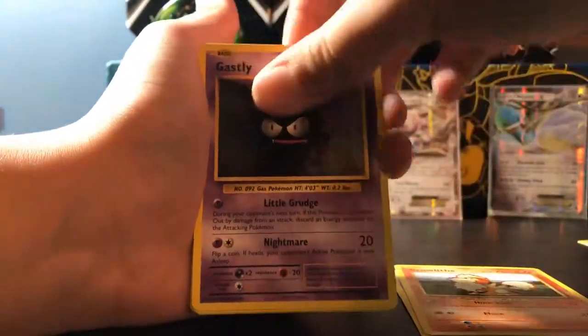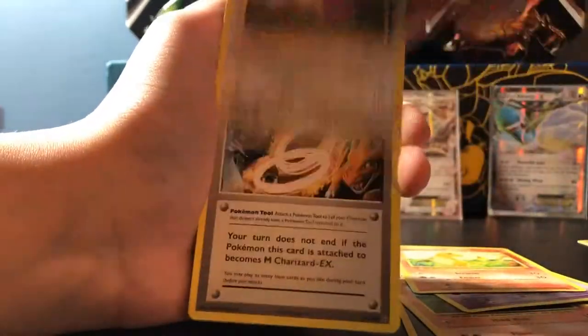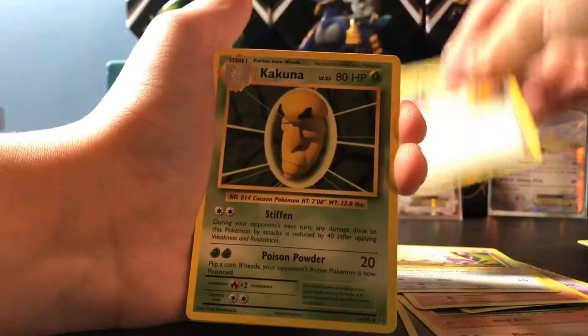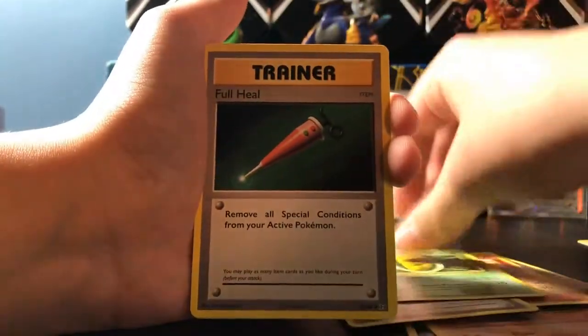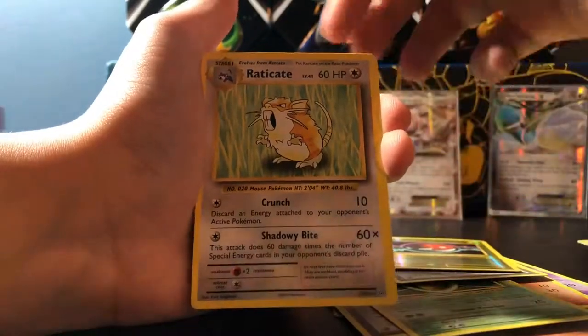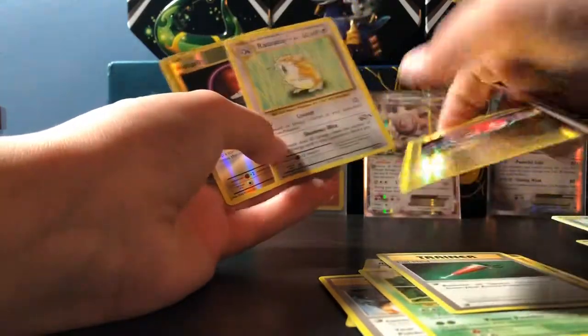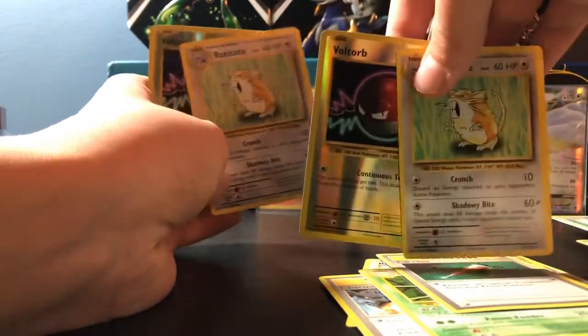Second Evolutions pack: Energy, Grimer, Gastly, Charmander, Rattata, Charizard Spirit Link, Kakuna, Full Heal, and a reverse holo Voltorb — we got another reverse holo Voltorb and Eradicate again! It's actually funny — both packs had a reverse holo Voltorb and Eradicate.